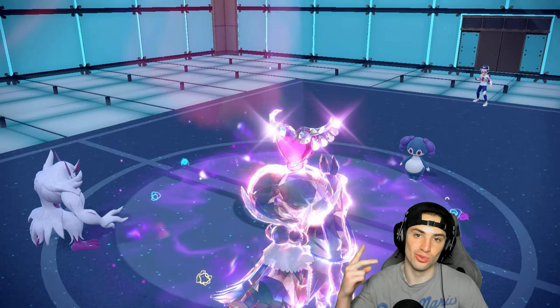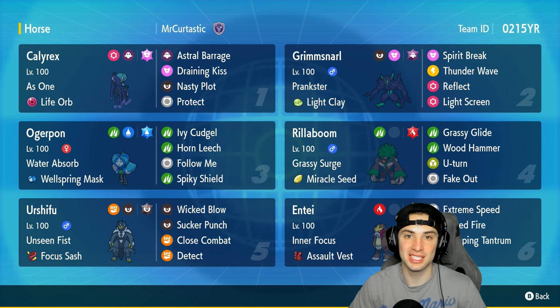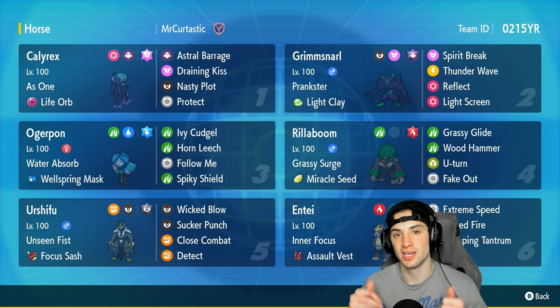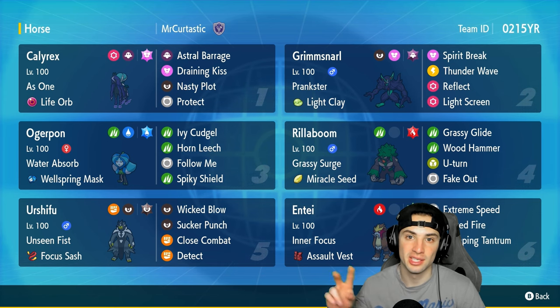Indeedee comes out as the final Pokemon — sitting at plus-five special attack with both screens, it's night night. Draining Kiss and Spirit Break — they cancel the battle. We go two and one for today's video! Dominating with Shadow Rider Calyrex — this team is the real deal. The rental code is at the top right-hand corner. Calyrex-Grimmsnarl is a phenomenal combo and you'll be seeing both a lot in Regulation G. If you enjoyed the content, smash that like button, subscribe if you're new, and I'll catch y'all in the next one — peace out!